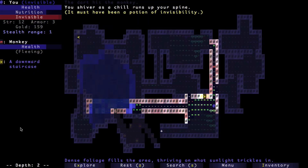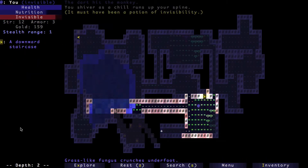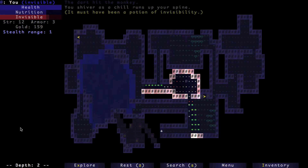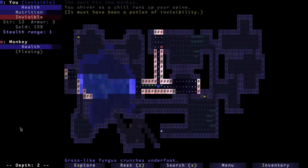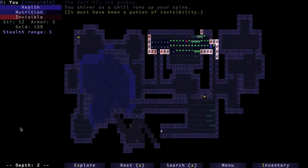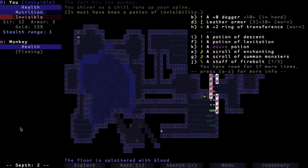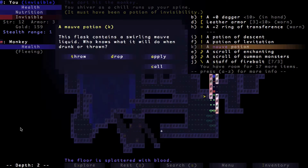Let's just take this puce potion and hope it doesn't kill us. I'm invisible for a few turns — I can sneak up on this monkey. But wait, I'm invisible — how does he see me? If you know how that works, leave a comment.